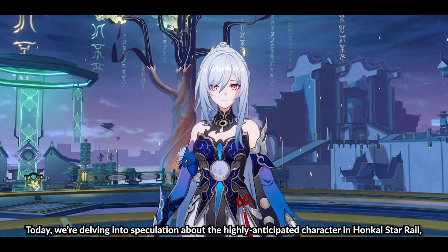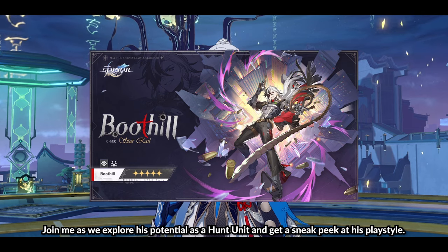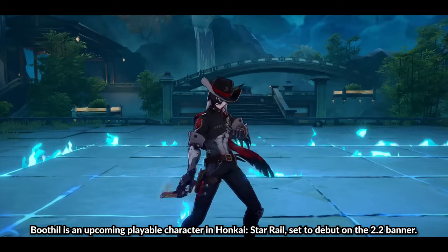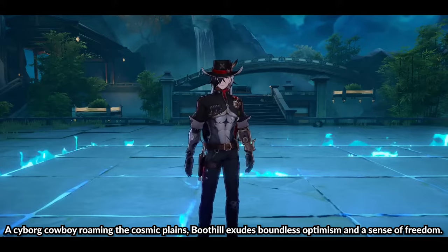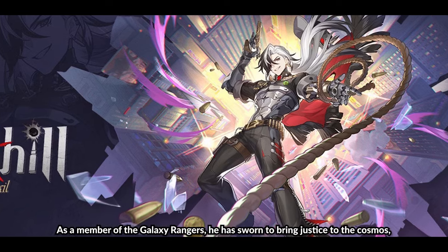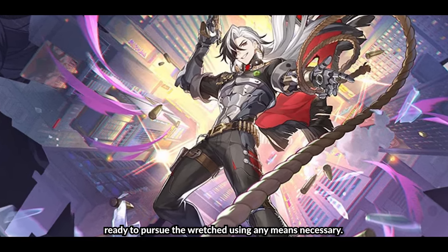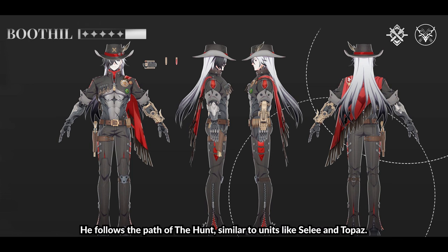Today we're delving into speculation about the highly anticipated character in Honkai Star Rail, Boothill. Join me as we explore his potential as a hunt unit and get a sneak peek at his play style. Boothill is an upcoming playable character in Honkai Star Rail set to debut on the 2.2 banner. A cyborg cowboy roaming the cosmic planes, Boothill exudes boundless optimism and a sense of freedom. As a member of the Galaxy Rangers, he is sworn to bring justice to the cosmos. Ready to pursue the wretched using any means necessary, Boothill introduces a brand new physical hunt unit, following the path of the hunt, similar to units like Sela and Topaz.